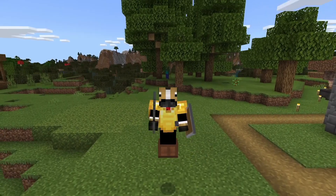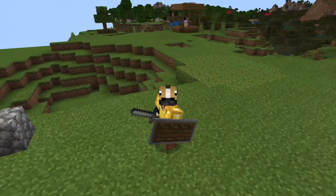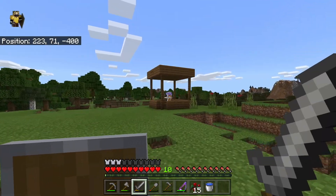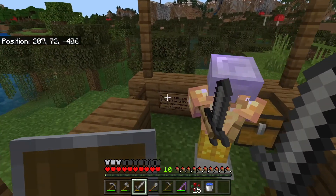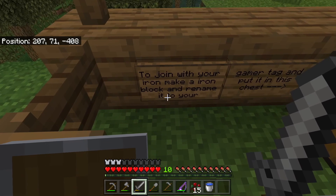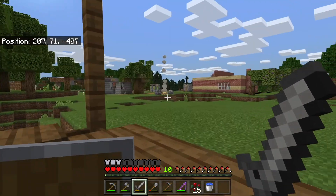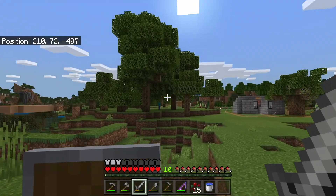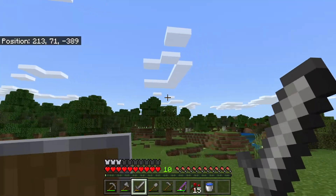Hello everybody and welcome back to another video. Today we are playing on Armycraft again. We have opened a kind of shop where you can sign up for the general new army. My sister and all the people that are playing have to get an iron block, rename it with your gamer tag using an anvil, and put it in a chest. This is Captain Pig's base over there, and this is Unreal Parrot's, who lives over there.